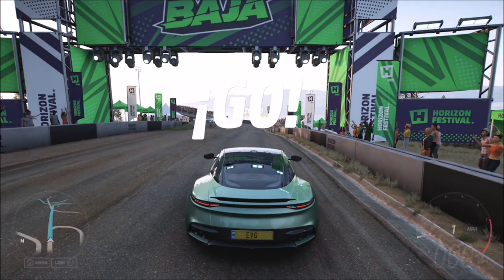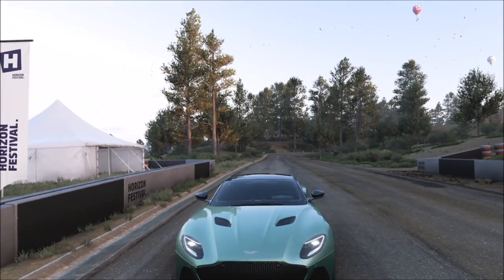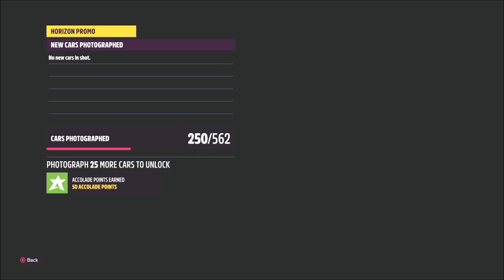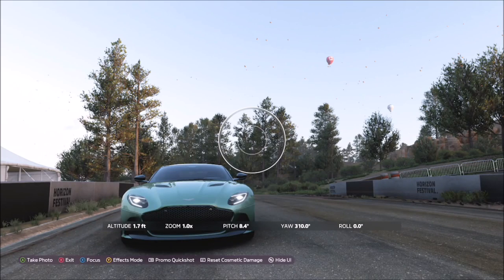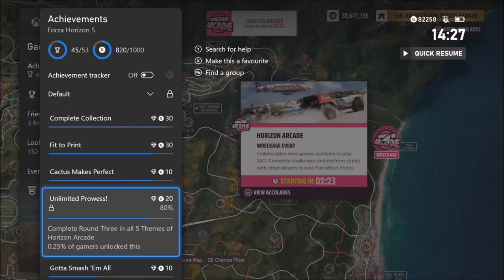Once the race starts, hit up on the d-pad to go into photo mode, then turn around to face behind the car. You can see lots of little dots speckled around in the air — those are the monarch butterflies. If you don't get the achievement, keep adjusting your camera to get some butterflies in the background with your car. All I did was turn around — another easy 10 gamerscore.